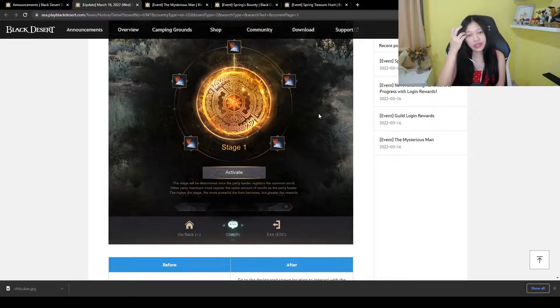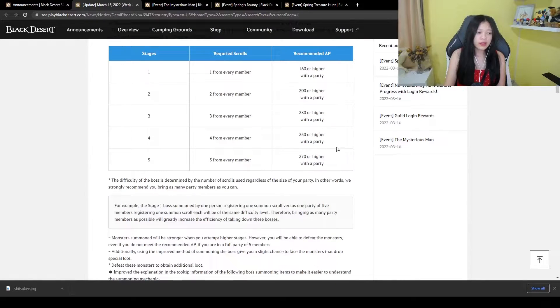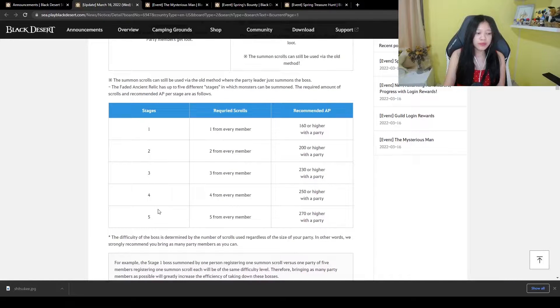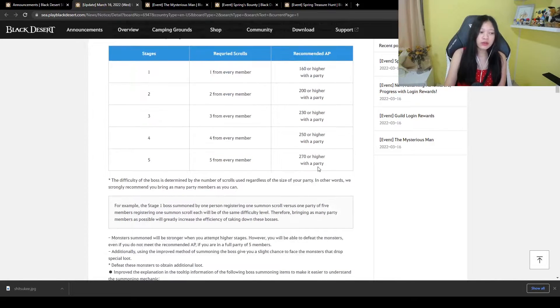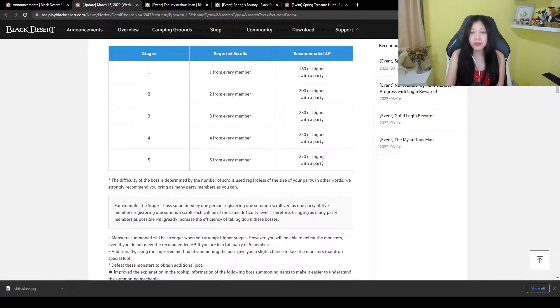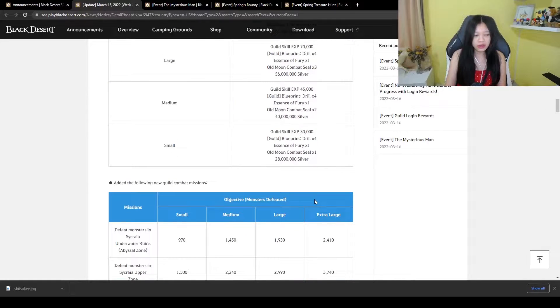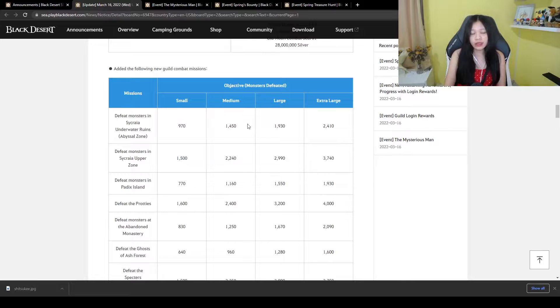This is just like the previous ancient relic from last month. The party leader gets to initiate using this, and the amount of Pila Fe scrolls we put in will determine how strong the monsters will be. Usually I do five on relic, so that will be 270 or higher with a party.